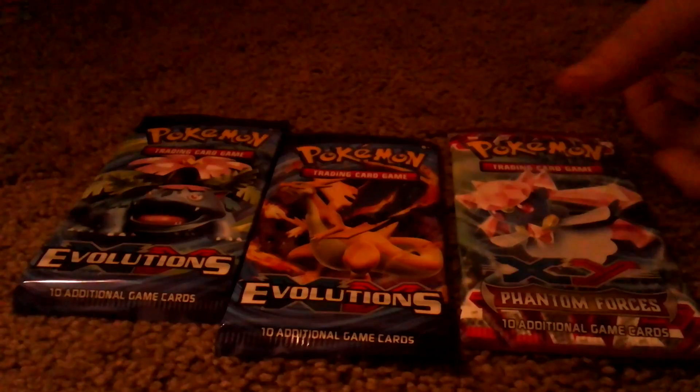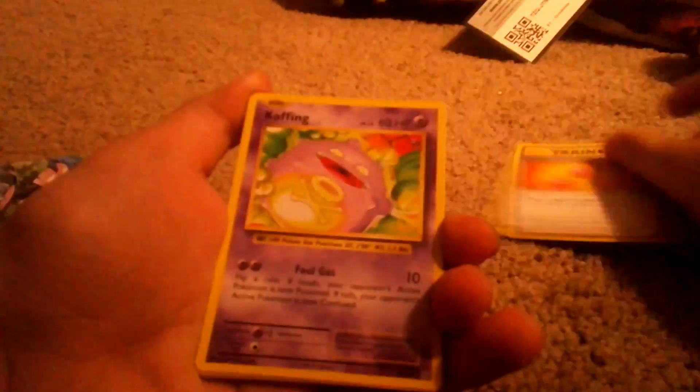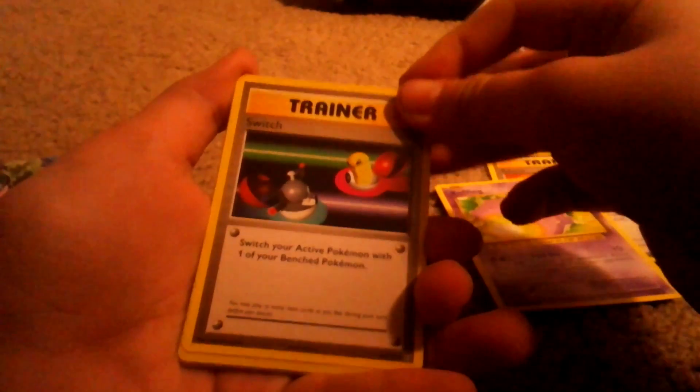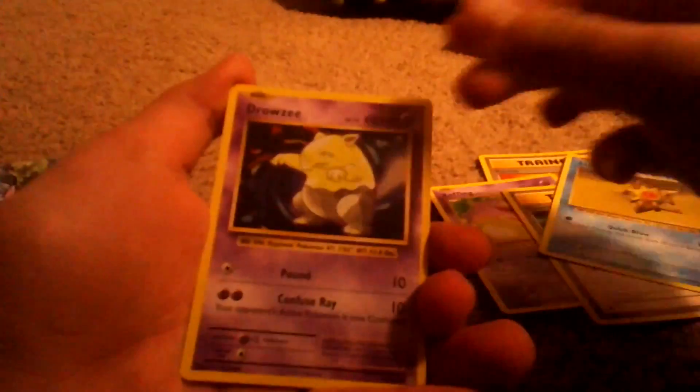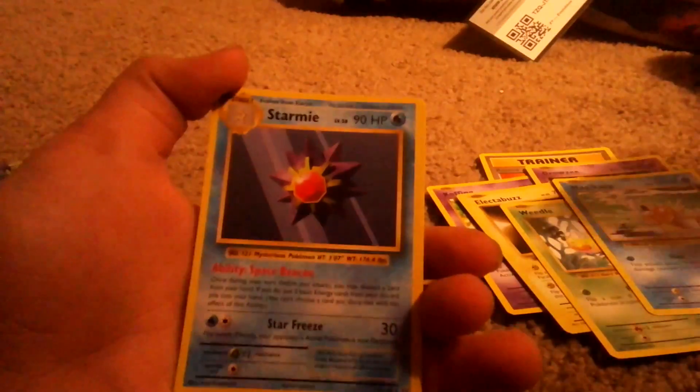So I'm going to open the packs. Let's go with the Venusaur Evolutions pack first. Make sure to do the card trick. Here's the code card — it's for you guys. We got a Revive, a Koffing, a Switch, a Staryu, a Drowzee, an Electabuzz, a Weedle, a Magic Cart, a Diglett, and a Starmie.